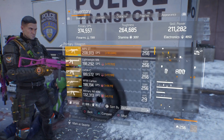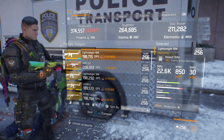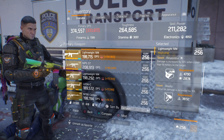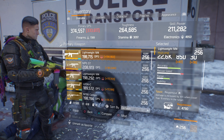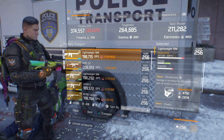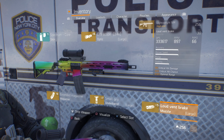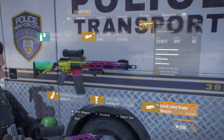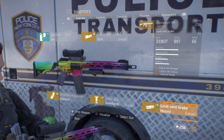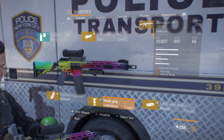My secondary weapon is a Lightweight M4 with 18% enemy armor damage, 22.6k weapon damage, with Responsive, Deadly, and Fierce. I would like Adept and Competent on that but haven't rolled one yet. The mods include a Loud Vent Break with 19% crit hit damage, 3% crit hit chance, and half percent optimal range.